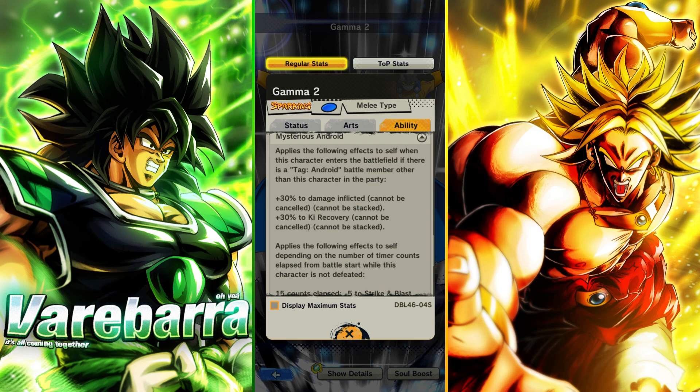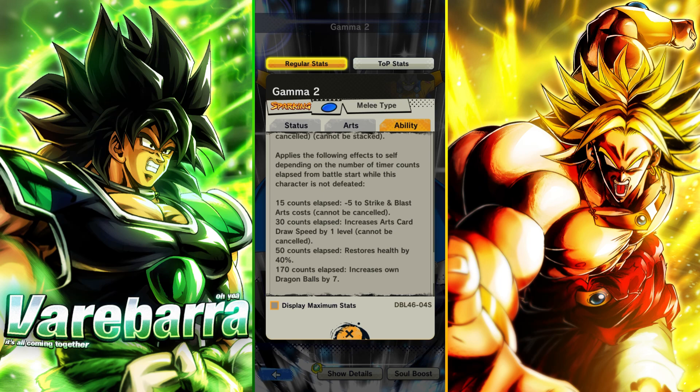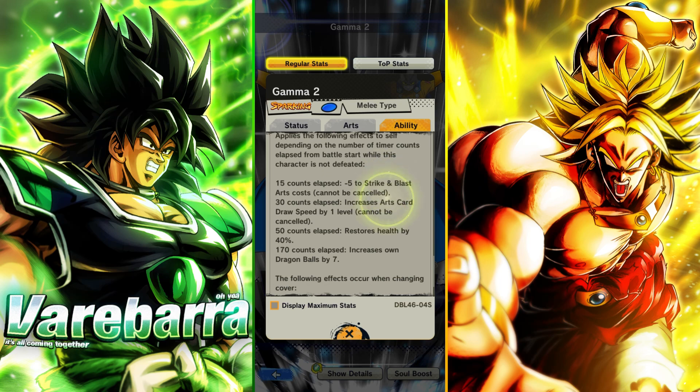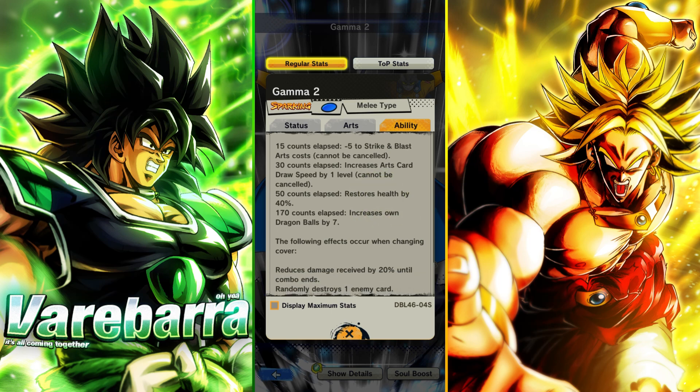And then this one applies the following effects when this character exits the battlefield — if there is a tagged android battle member other than this guy, he's getting damage inflicted and ki recovery. Then effects apply depending on the number of timer counts: if 15 counts pass, he's lowering his Strike and Blast card costs; if 30 counts pass, he's getting card draw speed; if 50 counts pass, he's getting a 40% heal — that's pretty good. And if 170 counts pass, he's getting a free rush, which is like the last 10 counts of the game, which is going to be toxic.